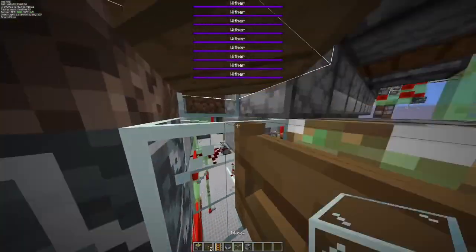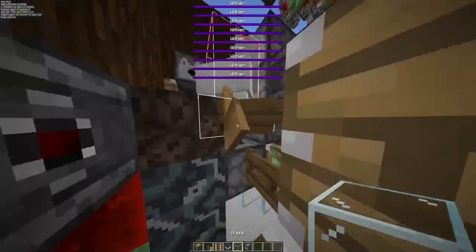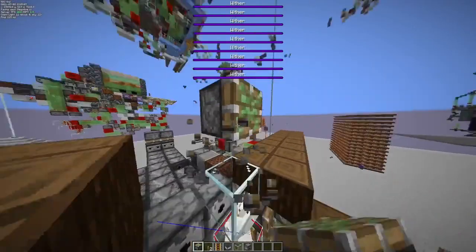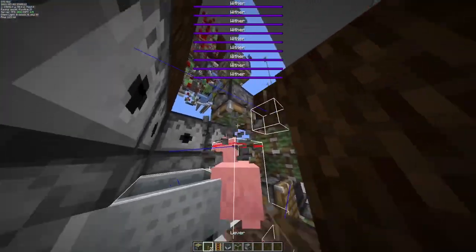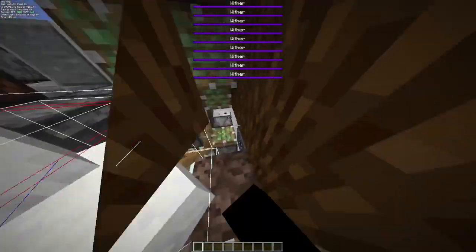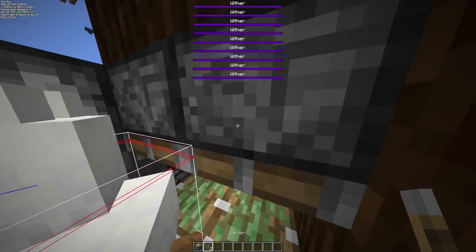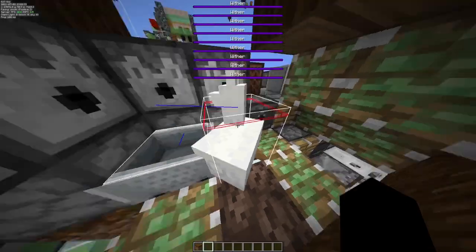This block here needs to be glass — it'll be a dropper in the actual farm but it just needs to be glass here. So zero-tick it in from here. Then that's all those blocks and the llama should be aligned. Then you need to get these two pistons in — place those like that, and then those two pistons like that — and then just zero-tick these connections to push them. That's pretty much all the alignment.